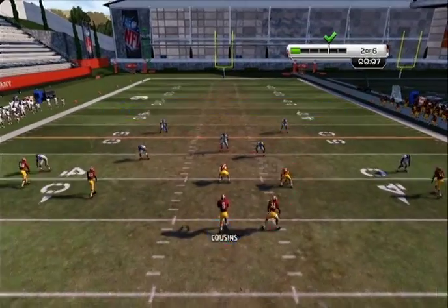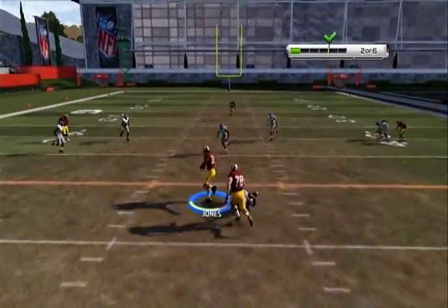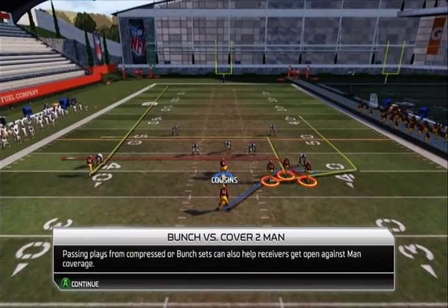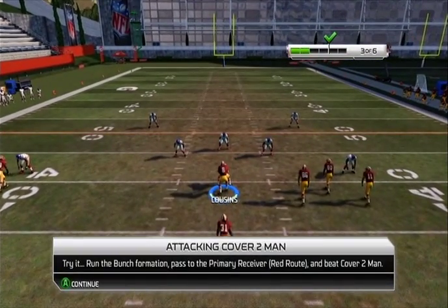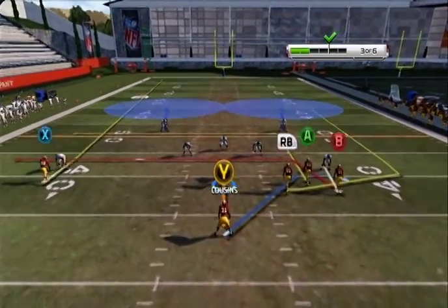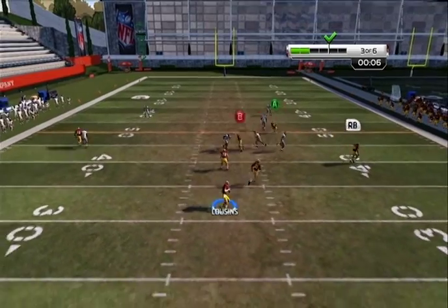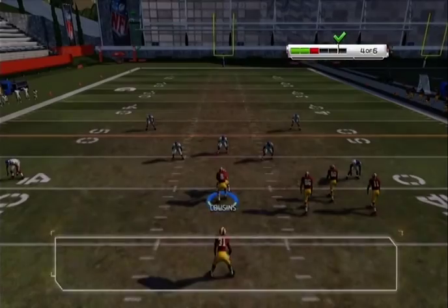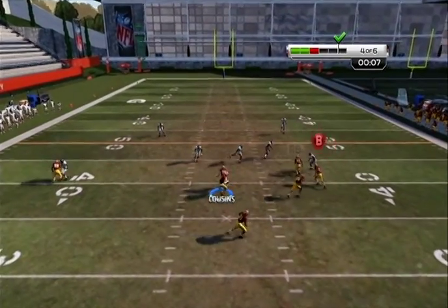RB — Matt Jones. Look at that, first down. Bunch sets — trips, basically. Go to the red receiver — it's kind of hard to see. B — B's over the middle, lost in the shuffle. Gotta wait until he gets past. That's B — wait until he gets through. There he goes. Hopefully there's no blitz.